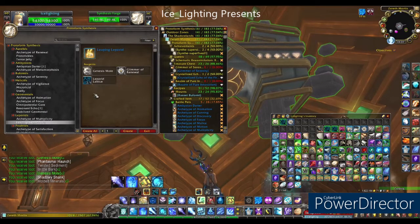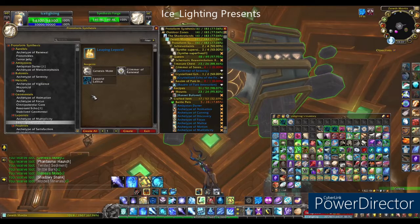For this pet we're going to need Genesis motes, a glimmer of renewal, and the lattice. So let's get started with the lattice.